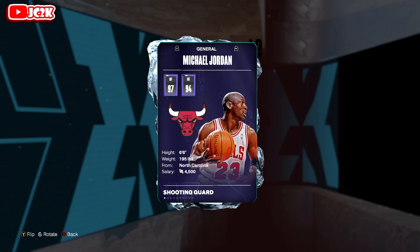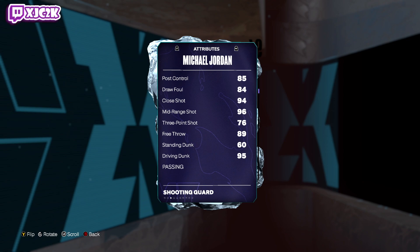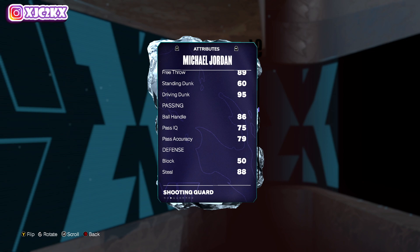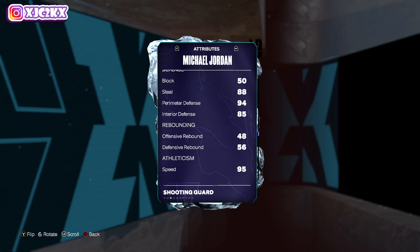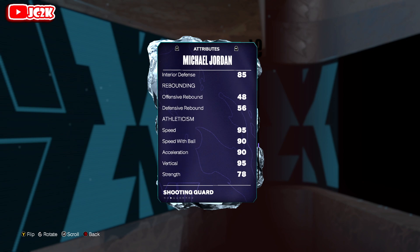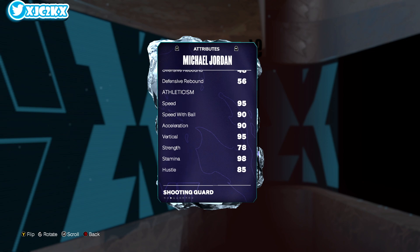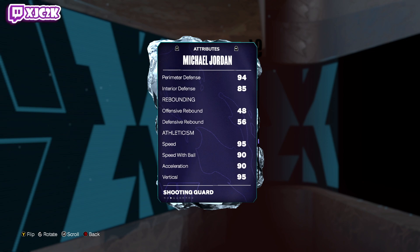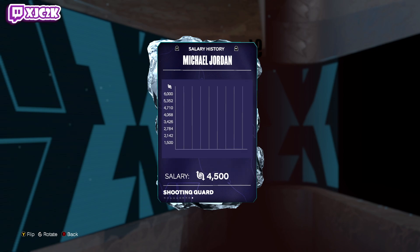6'6" shooting guard, obviously from North Carolina — Michael Jeffrey Jordan. 97 offense, 94 defense, with a 94 driving layup, 94 post fade, 96 mid-range, 76 three-ball. The shoe will definitely boost up his three-ball. 89 free throw and 95 driving dunk. 86 ball handle, 88 steal, 94 perimeter, 85 interior — incredible. He's also crazy fast: 95 speed, 90 speed with ball, 90 acceleration, and 94 lateral quickness. The shoe will probably boost lateral quickness, speed, acceleration, and either interior or steal, plus the three-ball.